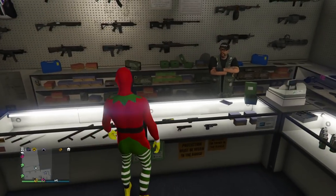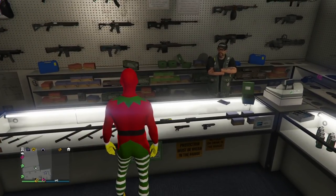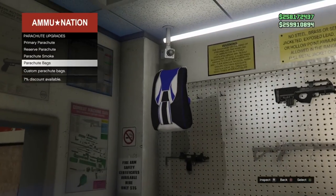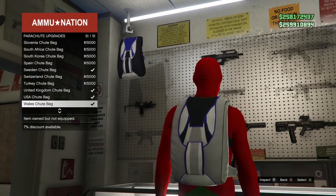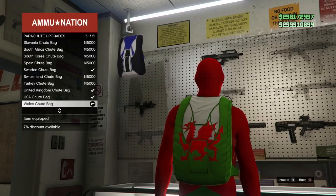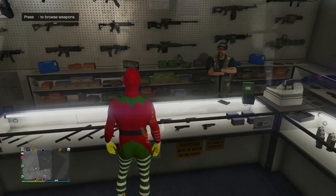I'm pretty sure it works in the apartment; I did it for sure in the CEO. Before we go there, head over to an ammunition. Once you're at the ammunition, buy a parachute bag — go ahead and buy the whale shoot bag. It's green, red, and white, so it kind of matches with our theme.